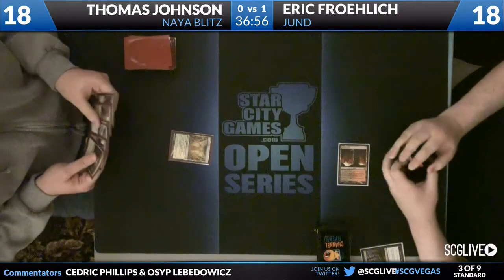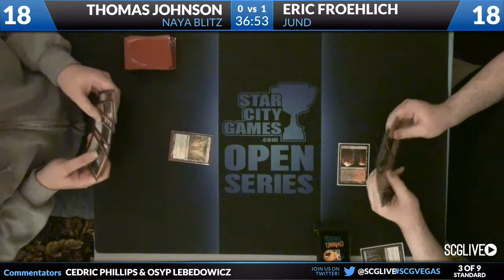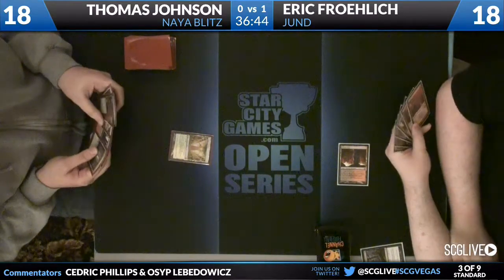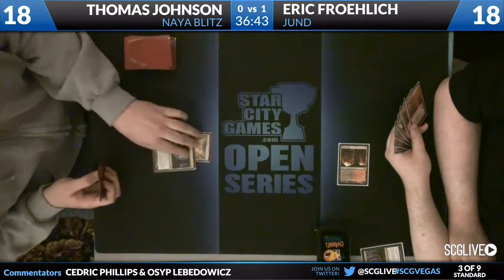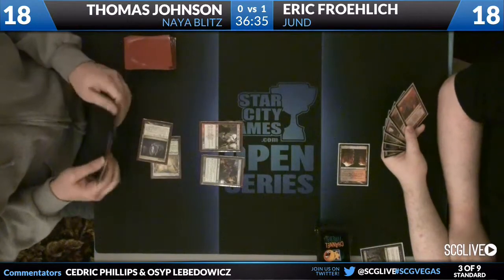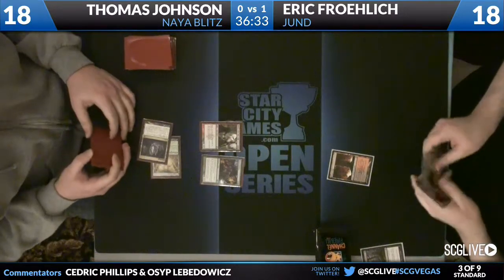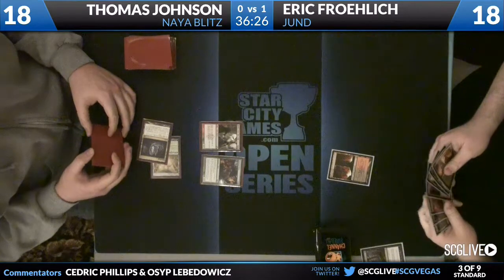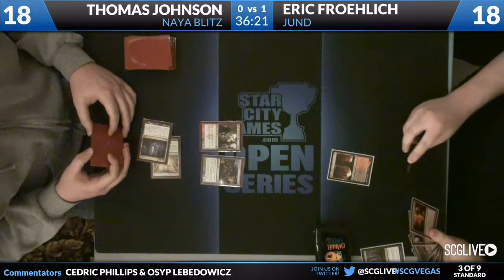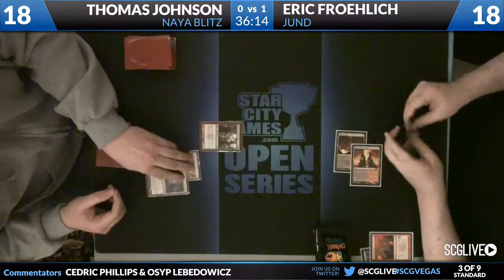I see a Mizzium Mortars over there as well. He's got the perfect draw to stave off Thomas' early assault and hope to get to a Thragtusk. But it does look like Thomas has a Thalia, which would be pretty good right here. We'll see a Cavern of Souls — that's going to name Human. And we are going to see Burning Tree Emissary into Flinthoof Boar. I thought he had a Thalia — I wonder if he just chose to not play it and play it on turn three instead.